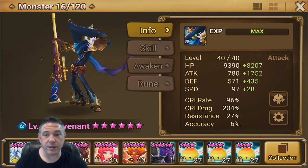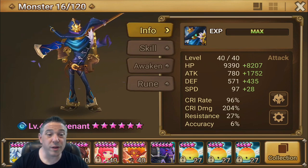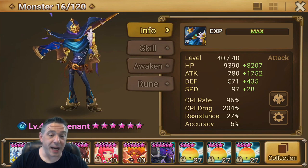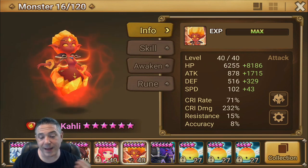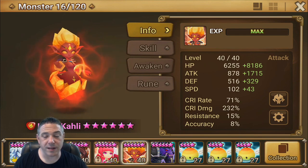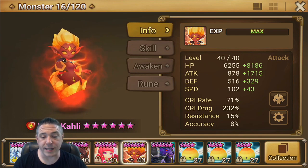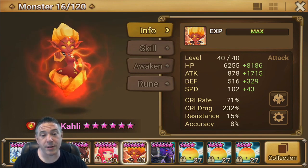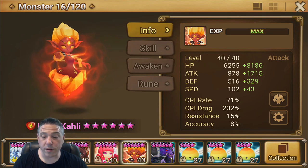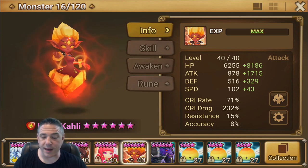You can see my Covenant build on screen right here. He's going to be hitting for right around 60,000 damage with Max Towers and Attribute Advantage. And here's my Kali — she's going to be hitting for about 50,000 damage with Max Towers and Guild Wars, so a little bit lower if I were doing this in Arena or RTA. Knowing how much damage these monsters do is really important because it's going to help you decide which defenses you can bring them in against.